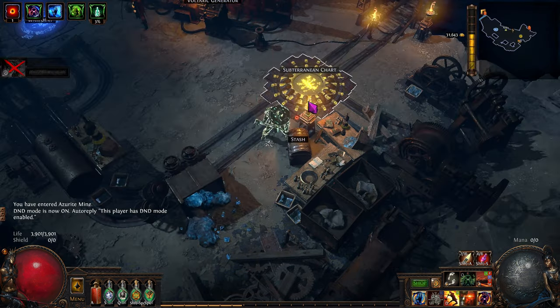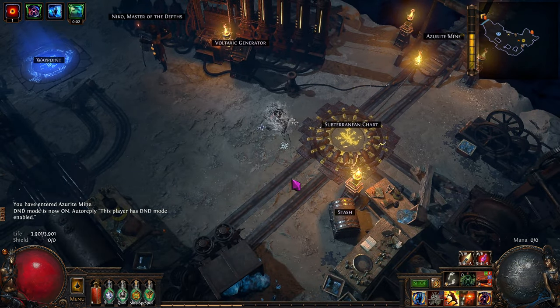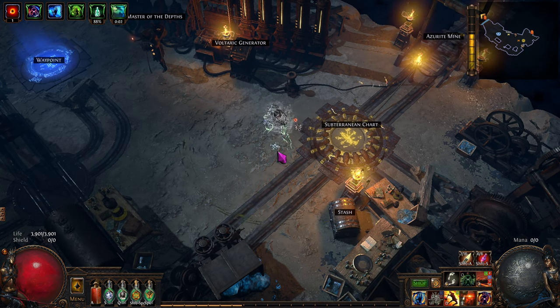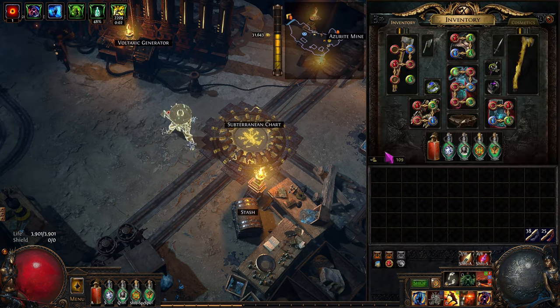I put these away and I'm on my Cyclone Juggernaut. I really like him - he seems really tanky, we're in good shape. I'll put a Path of Building link down below.